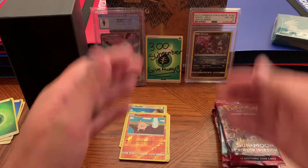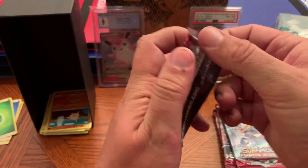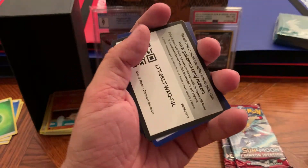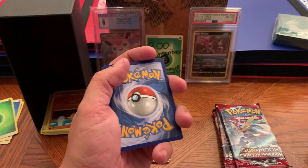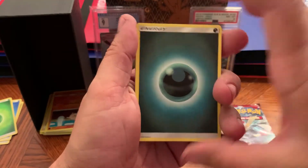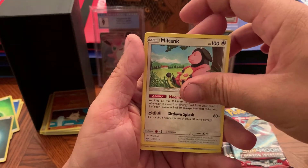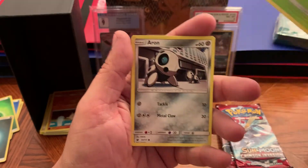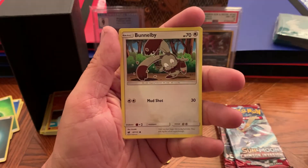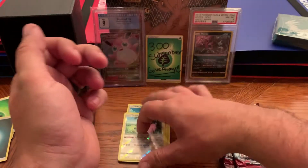Don't forget to hit that subscribe button to get entered into the 300 subscriber giveaway — we are at 230 subscribers as of the time of filming this video, so we're only 70 away. We got an energy card and another Miltank. Then we got Kakuna, Aron, Mankey — we just got two in the last pack — Cacnea, Bounsweet, reverse holographic Miltank, and a Staraptor non-holographic.